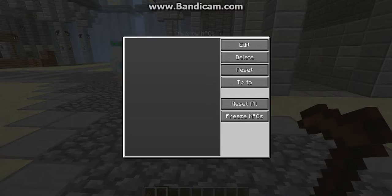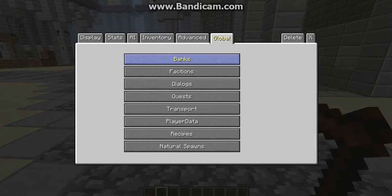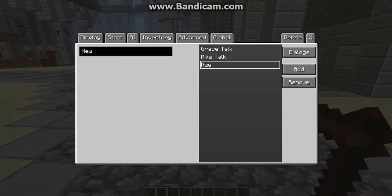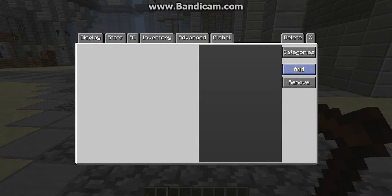Right-click him and go to dialogue. You want to go to dialogue and press dialogues. Press add and name it whatever you want — I'm just going to name it 'Justin thing lol'. Then you press on it, press dialogues, and then add.